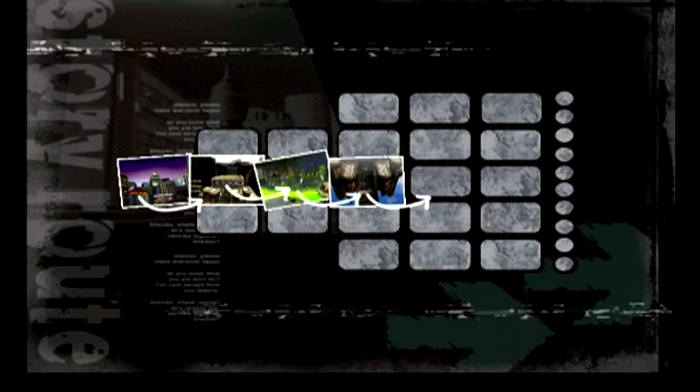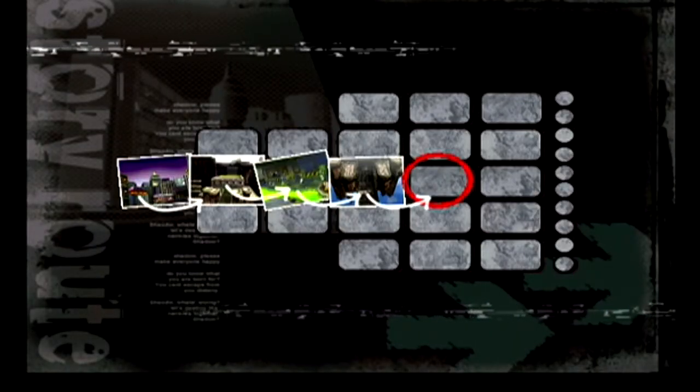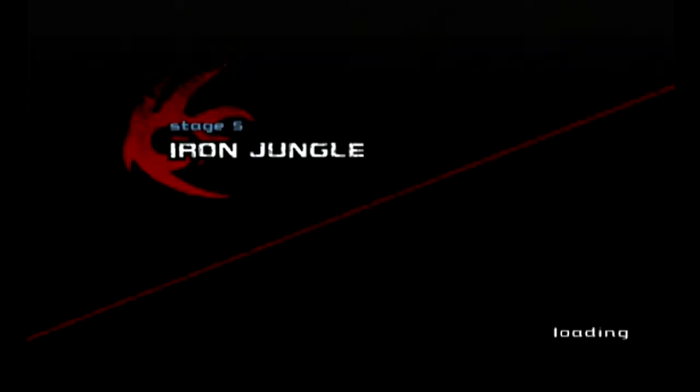Hey guys, welcome to part 2 of the Shadow the Hedgehog playthrough. Since we are finished with Sky Troops, we are going to continue on the neutral pathway and we're going to go to the Iron Jungle.